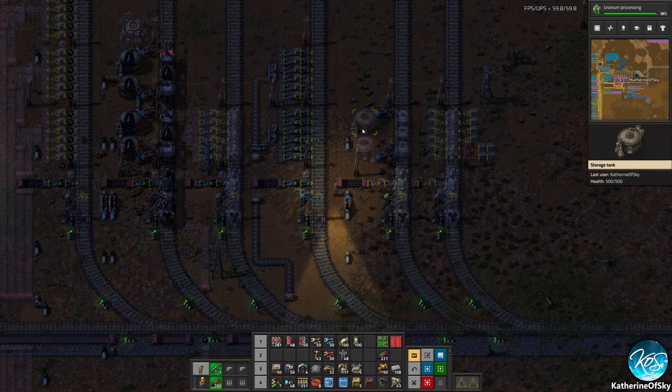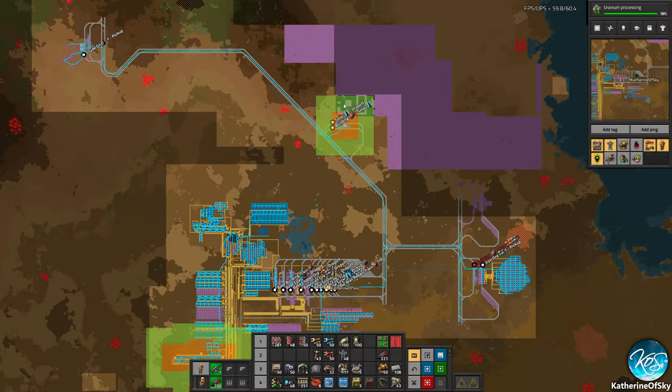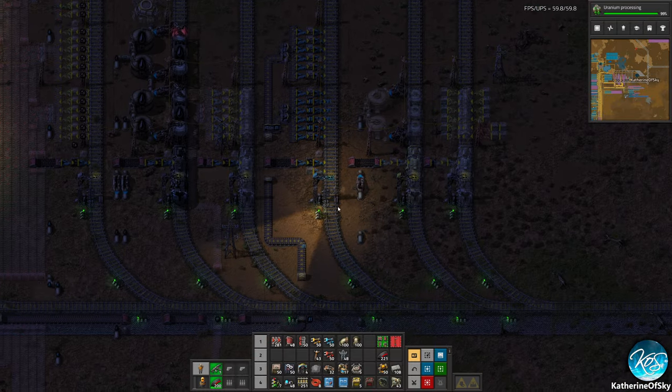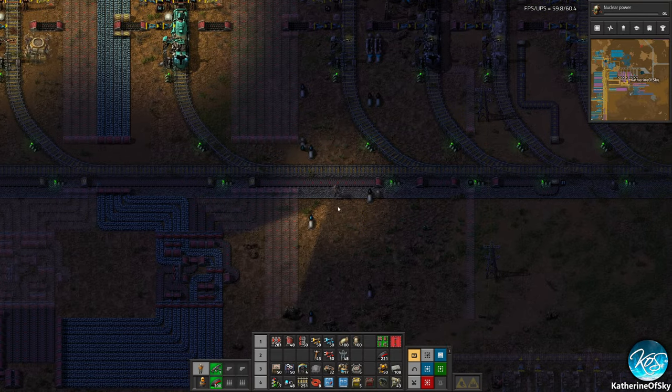Greetings and welcome back to Factorio. I'm Catherine of Skye and we are back in our factory. I kind of forgot what we were doing. We were doing some solar stuff and we just got some very fancy things called robots.